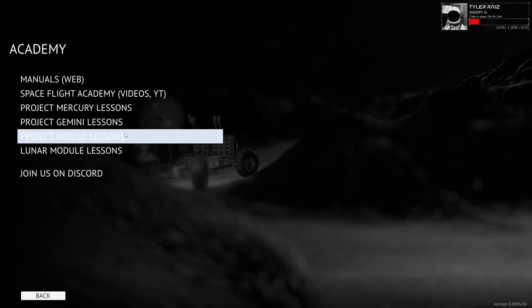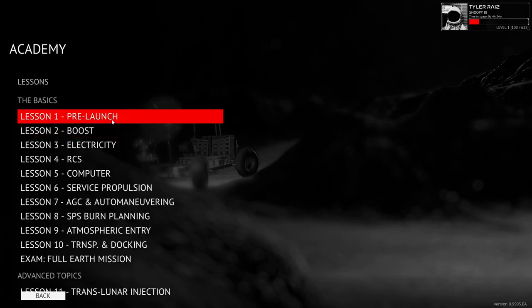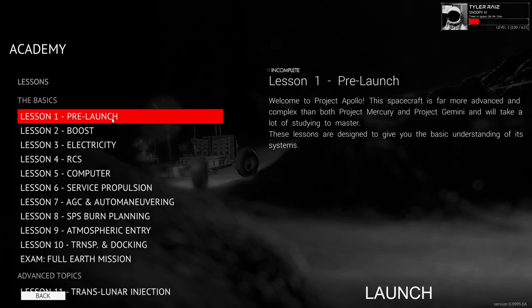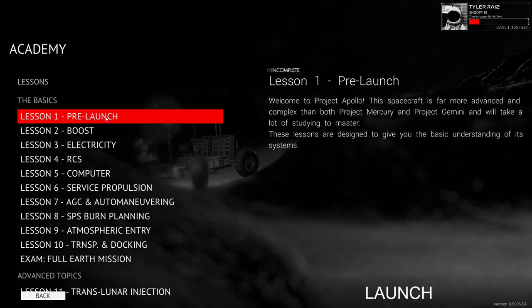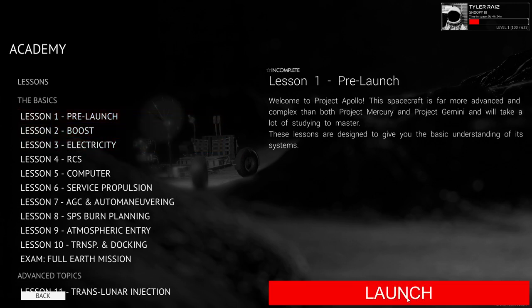Previously I had done the training missions for Mercury and Gemini — I completed them before, years ago, but they changed things so I did them again to update myself based on the changes. The way maneuvers are done in the game is completely different. I didn't get to the Apollo ones because Juno came out and then KSP 2 came out, so I got sidetracked. I'd like to do the Apollo tutorials now, ahead of potentially the full release.